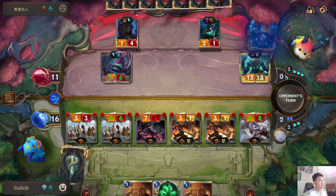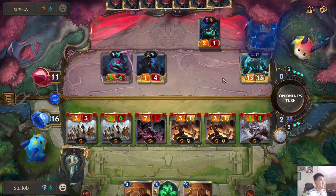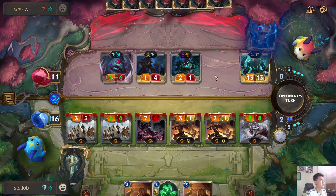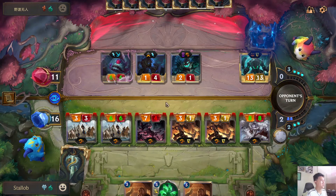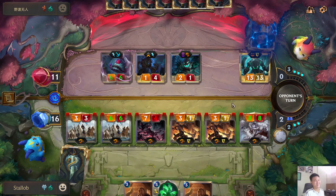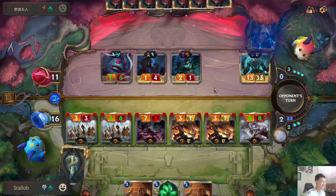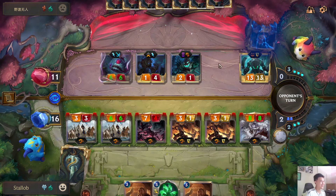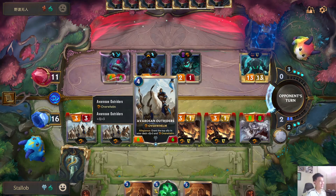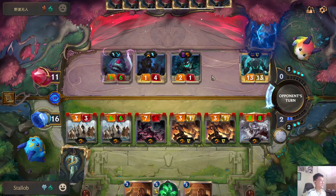I'm quite surprised he's blocking Nautilus. Okay, that's the correct block. Is that still lethal? Yes, it's still lethal. You see — 6 overwhelmed creatures. Crazy, isn't it? This just shows the power of Freljord allegiance. This emblem of Freljord allegiance — it's overwhelming.